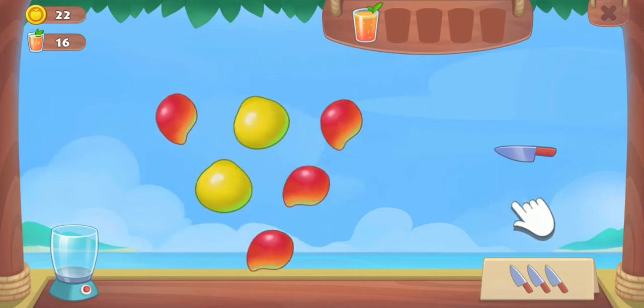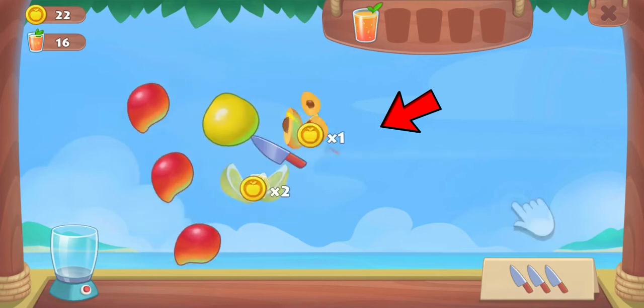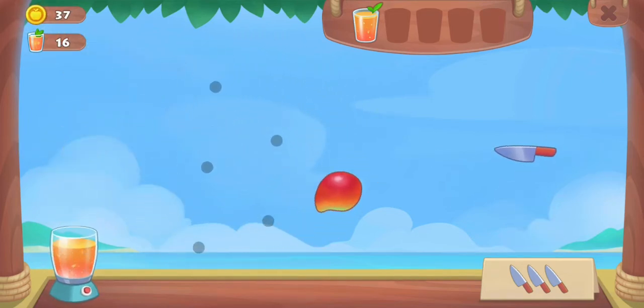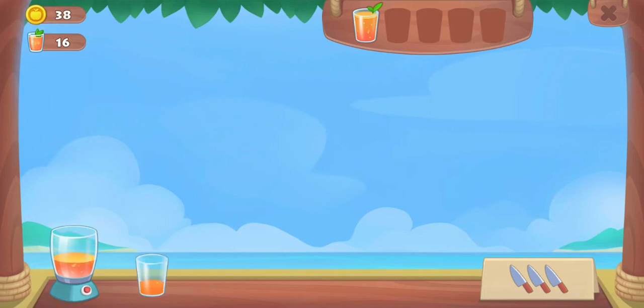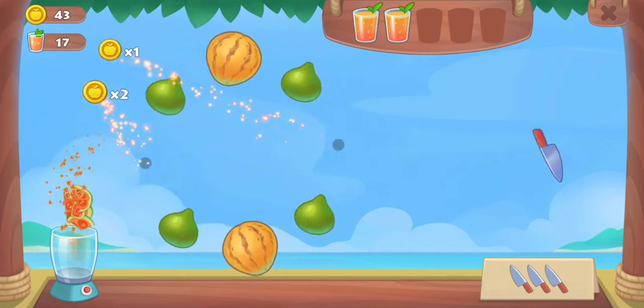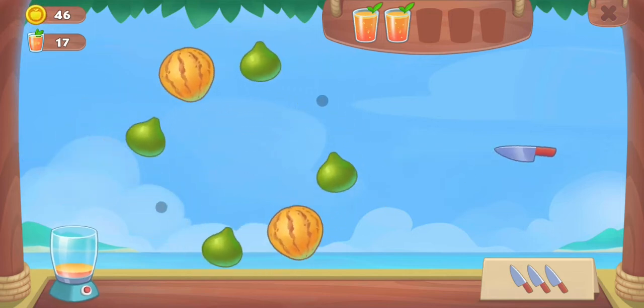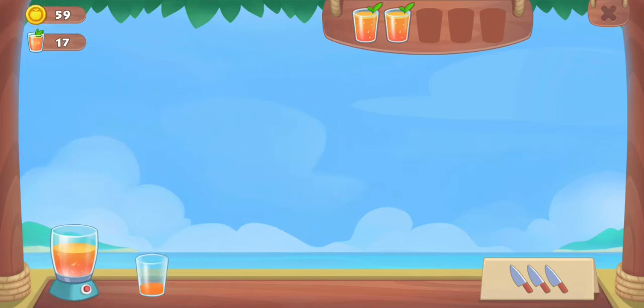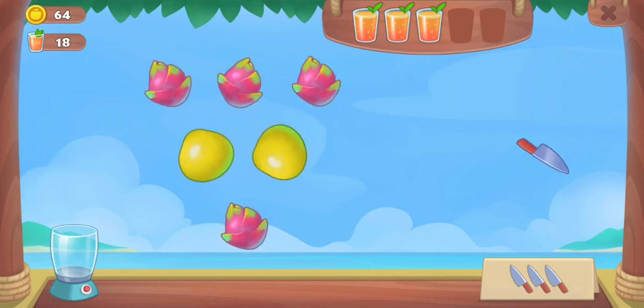Some tips: when the fruit has a triangle formation I like to aim at the very tip so I can get as many as possible. I also wait for the fruit to come as close as it can to my knife before tapping again, because if it's farther away it's harder to gauge where the knife will go. Each fruit moves differently so some can be tricky.